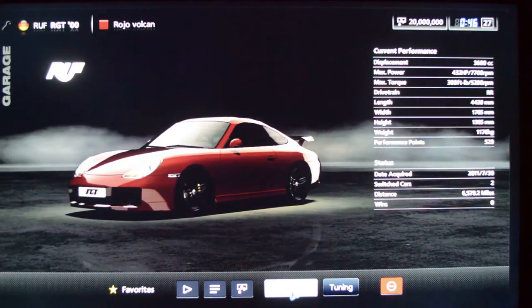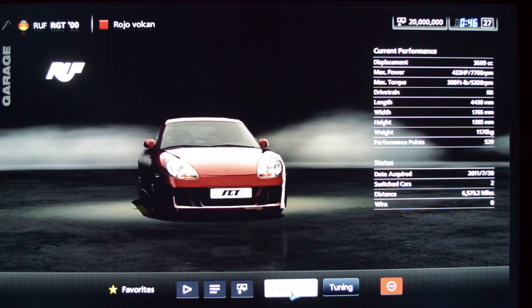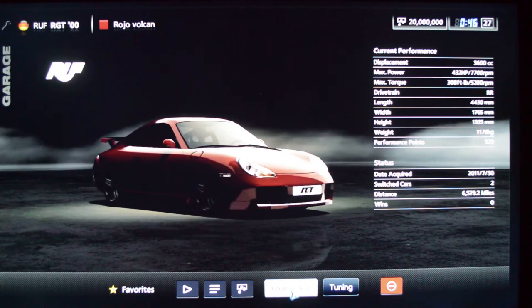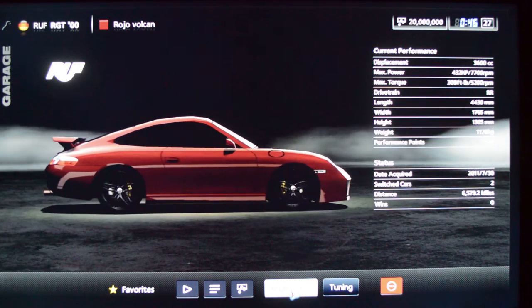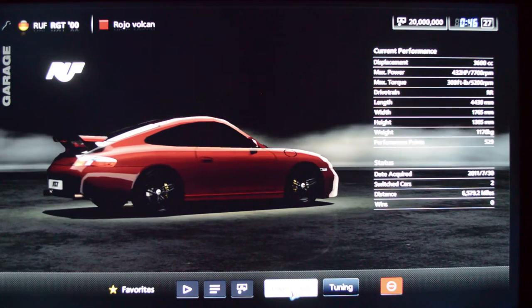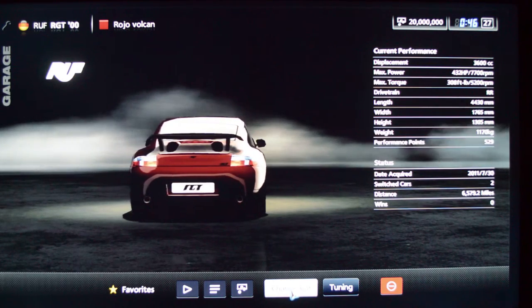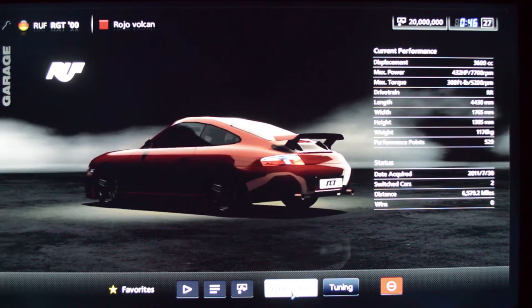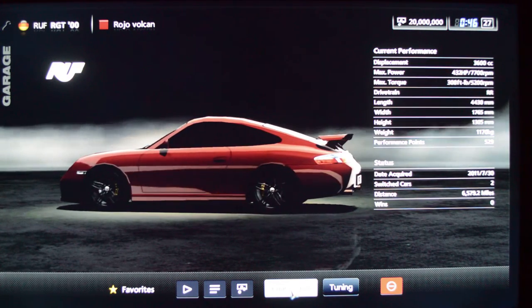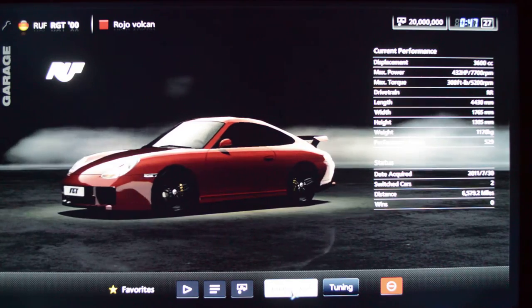Porsche was never a brand that the Gran Turismo series could get licensing on, so we had to have the next best thing, which is RUF — a Porsche tuning brand. I actually saw this car in an episode of Modern Marvels on the History Channel when they were talking about the Autobahn, because this company, when they tune up a Porsche and give it some amazing amount of extra power, they test it on the Autobahn at night to make sure it performs the way the customer expects. This car has got an amazing amount of mileage considering I've only driven it twice — possibly bought from the used dealer.